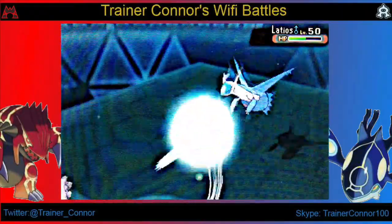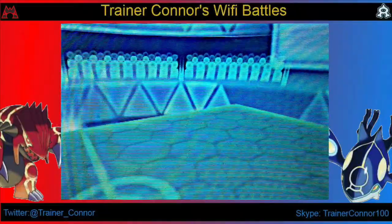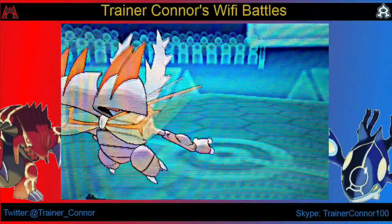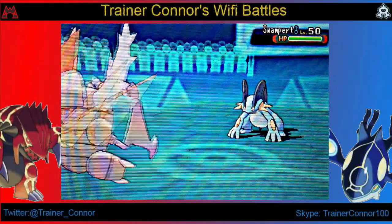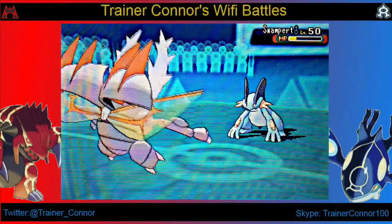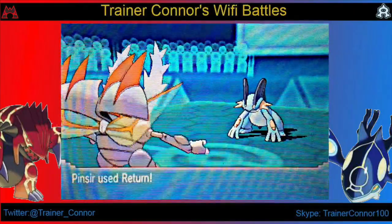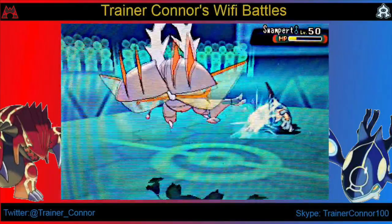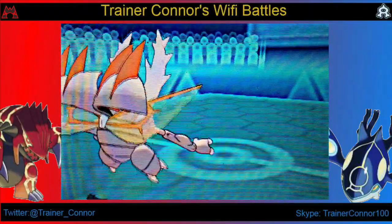I just don't have my Return maxed out — if it was maxed out in power I would likely KO the Lucario. I have a weird X-Scissor, Return, Swords Dance, and Stone Edge set on this Pinsir. I'd have to re-breed to get access to Quick Attack. He goes with a Waterfall and you can see how bulky my Mega Pinsir is — I put a little defense investment in there.